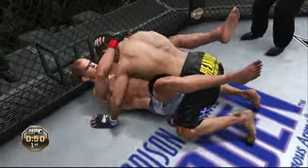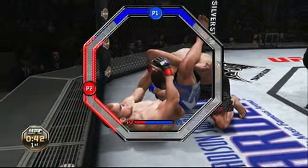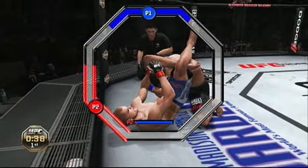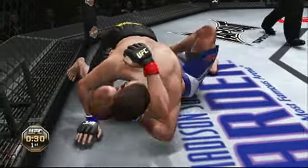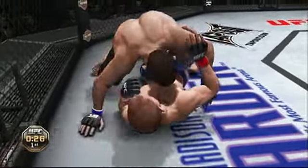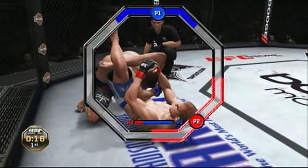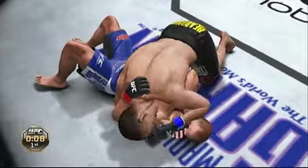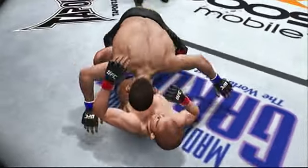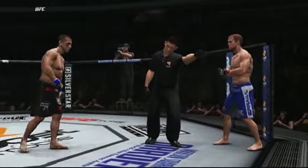Great job done defensively. He ate that one. He's in the guard now, looking for the triangle, trying to remain patient. Oh, he's out of it — nicely done. He's got a triangle, but I don't think it's tight. He got out and he escapes. Pushing his opponent away. Round one is in the books.